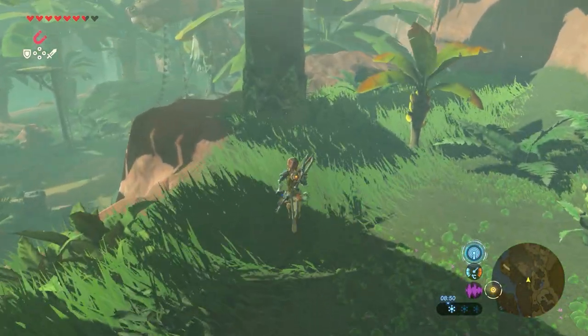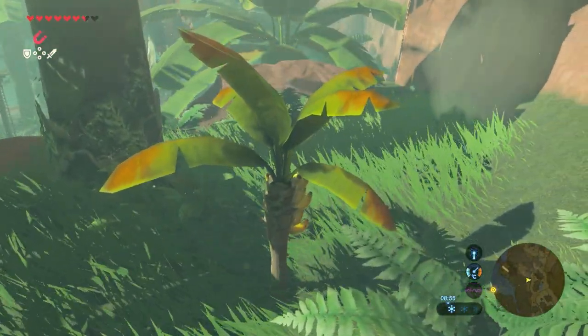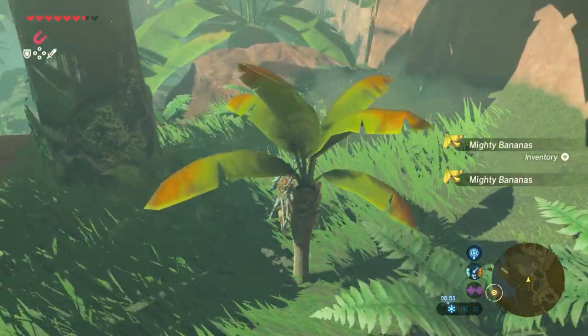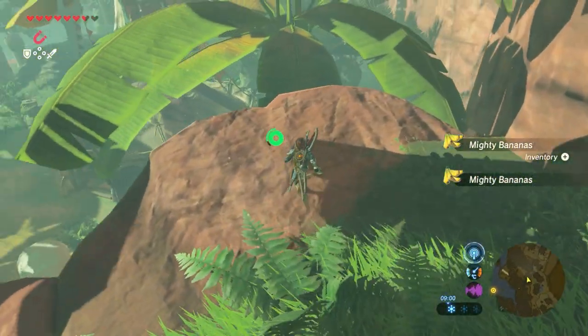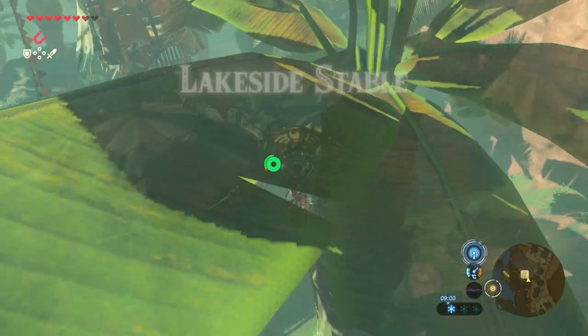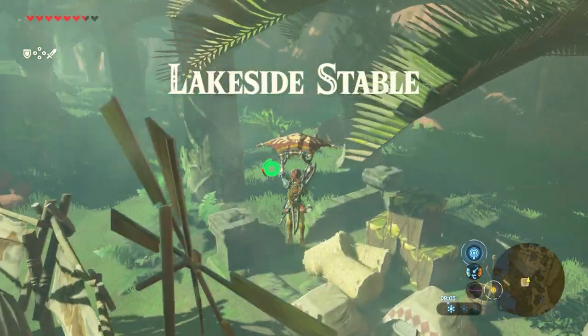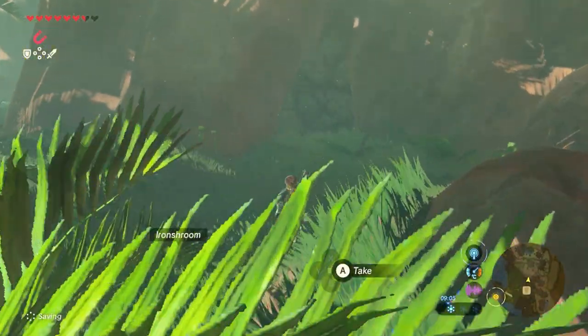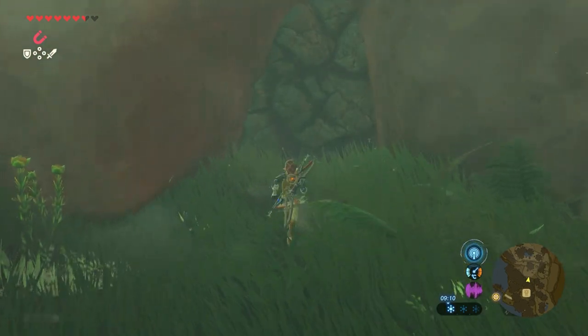When you land, you can find some nice bananas here — some mighty bananas, which are always useful. Just keep continuing to the southeast and there's the lakeside stable. Behind that you can indeed find a bombable rock.